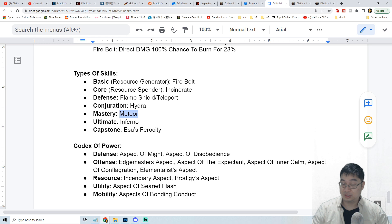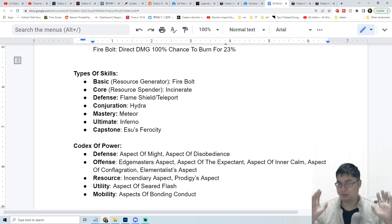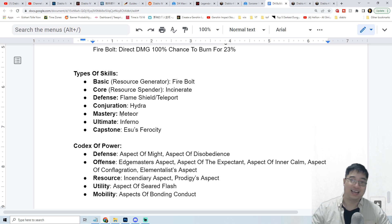As for the mastery we'll go with meteorite — this is going to be the cornerstone of the build. It applies multiple burn and also summons free meteorites when enemies are burned, which is going to be very interesting against a lot of enemies. In terms of the ultimate skill we'll go with inferno, which is the ideal burn setup for the fire mage. And for the capstone we'll go with Esu's Ferocity, which gives us more burning damage and also more fire damage.